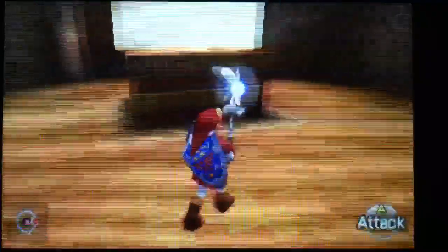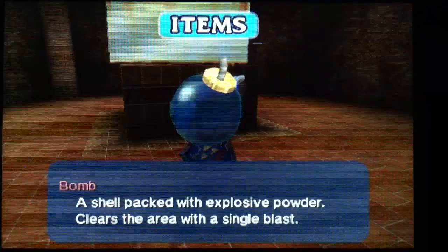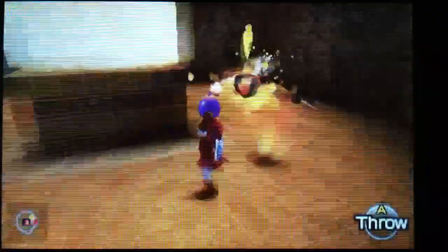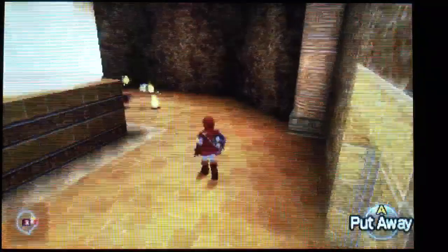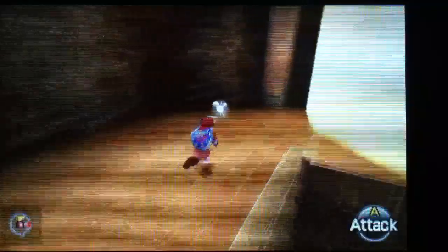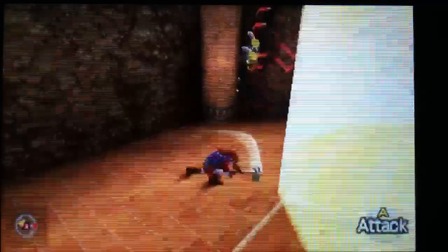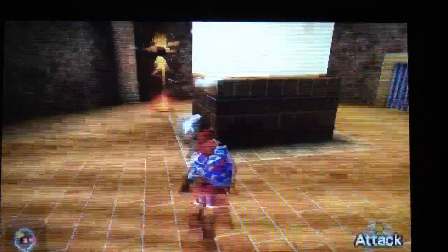What? Oh, this thing again. What did we do? Oh, we placed bombs. So let's re-equip our bombs with that button, and then we'll put bow and arrows up there. Did that work? Yes, it did. Maybe the hammer would actually be a better second button to equip.